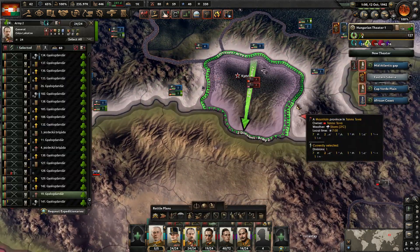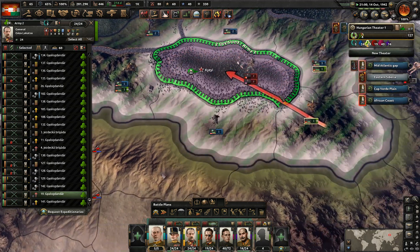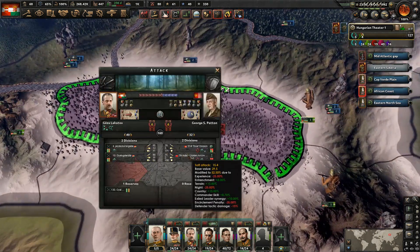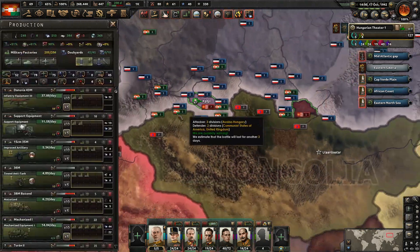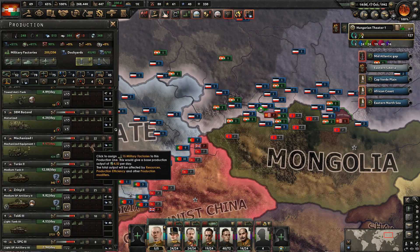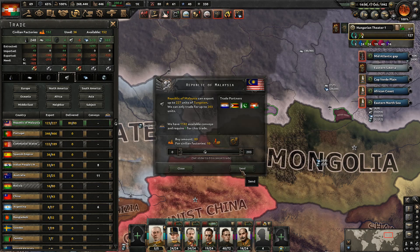Let's just go and attack them here. The Germans can take that territory for us — they should get there and cut them off before we have them defeated. This will result in their complete destruction — two divisions, a British and an American division. That will result in them being completely destroyed. We do have some military factories. It looks like the medium tanks are still the problem, so we're going to go ahead and just pump a bunch of factories into those. We are having some tungsten issues as well, so we'll trade for another factory's worth.